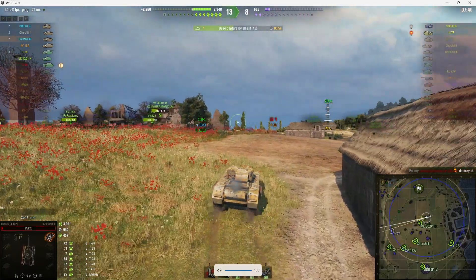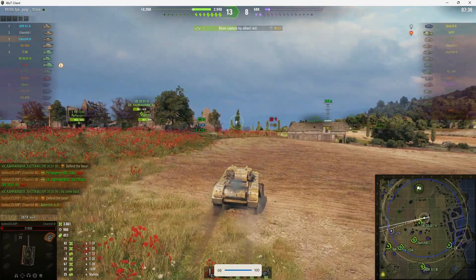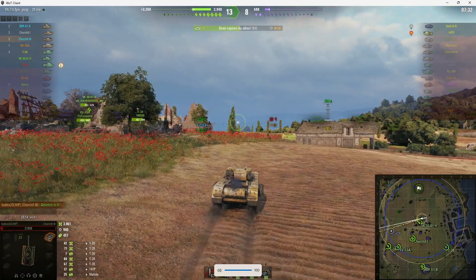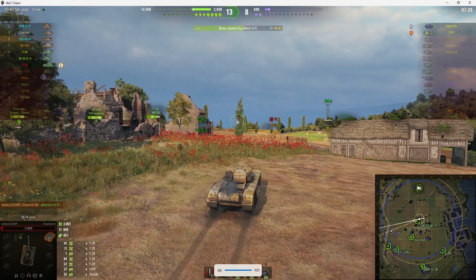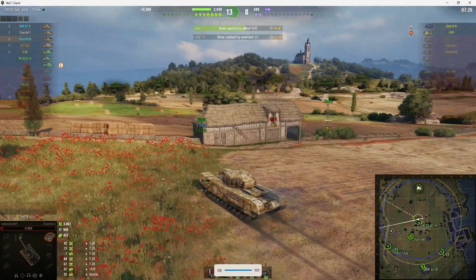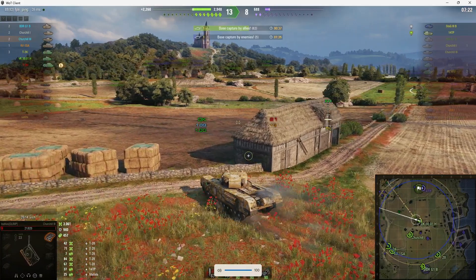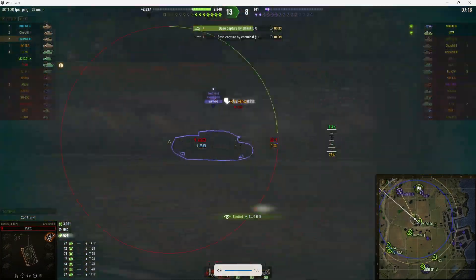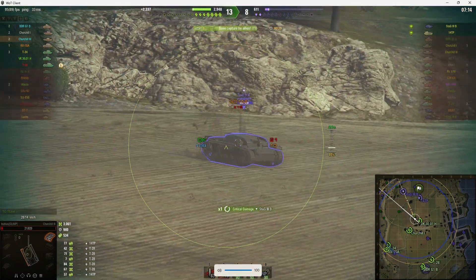There are two enemies left: a 14TP and a Stug Ausführung B. The 14TP was actually seen over in the west. He's gone into the cap — well, that was a bit silly. There's the Stug as well, so the other two tanks must be up this end and they must have tried to go to the cap.